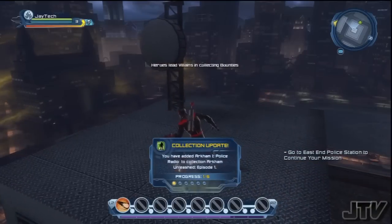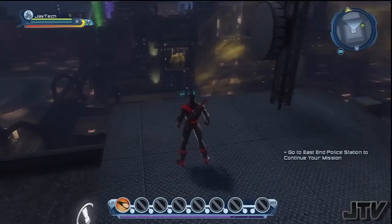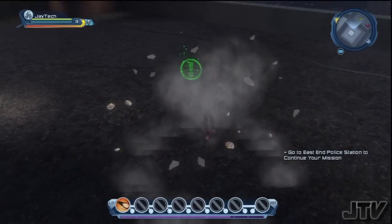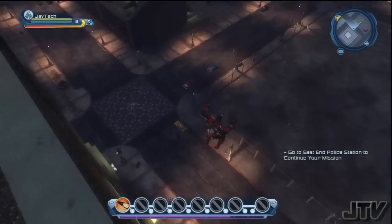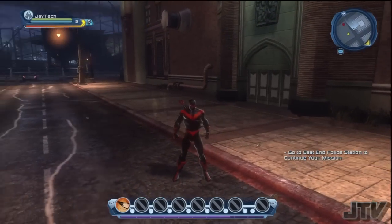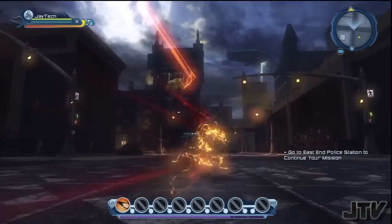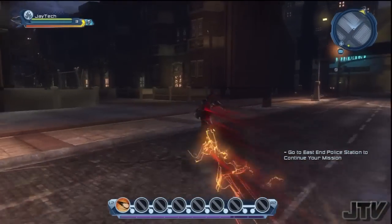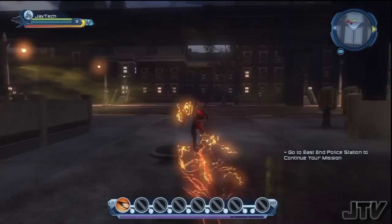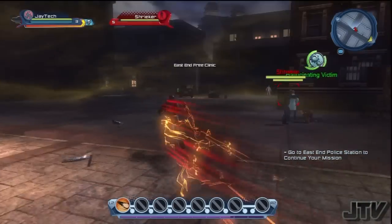Bullock to dispatch: we found Scarecrow's hideout, Batwoman's going in. Officer Bullock, did I read that right — Batwoman's going in? Yeah, she's the new kid in town. If she doesn't clear Scarecrow out, we don't have a chance. This is amazing — it's an MMO that plays like an action game. You could say it's pretty much a sandbox game.